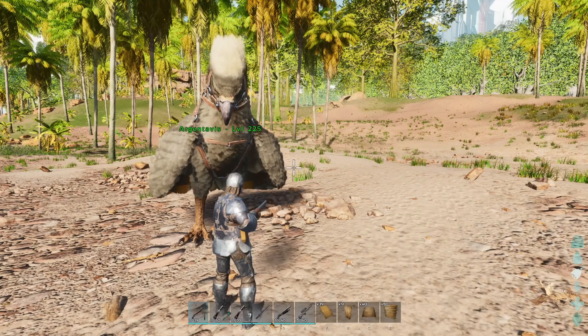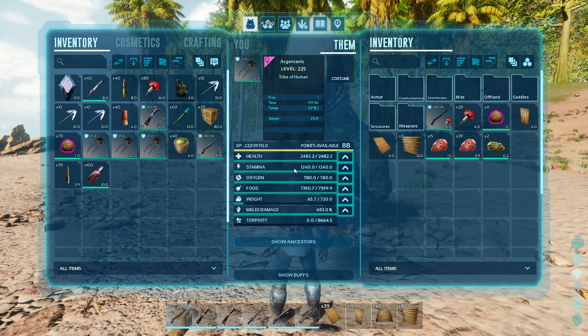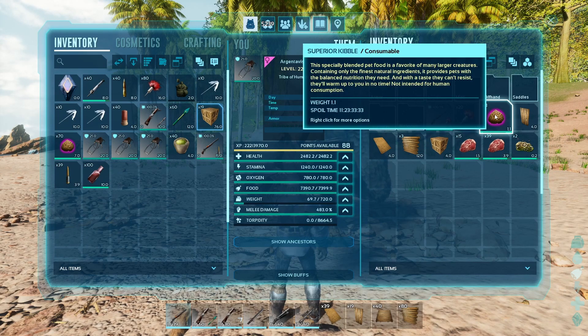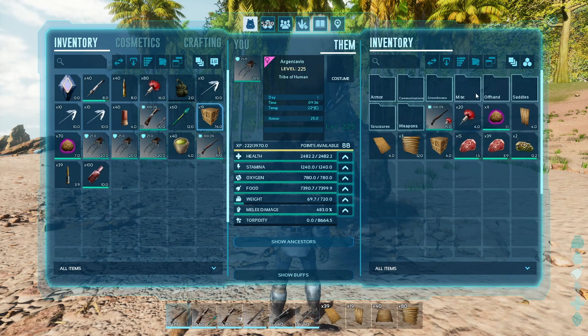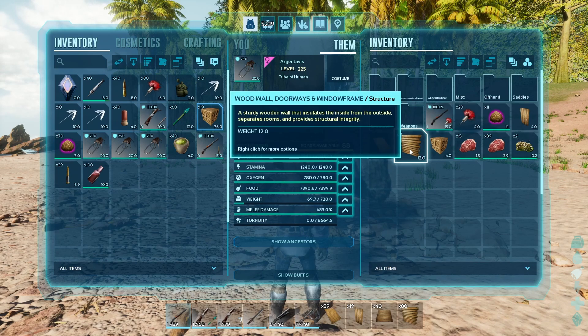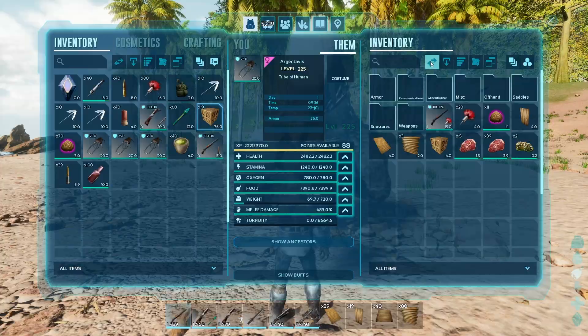Let's get right into what you actually need to tame this guy. It's very simple — all you need is a longneck rifle, 20 tranquilizer darts, and 11 superior kibble. You're also going to want to use a trap, because if not he'll fly away and it's hard to hit him. The trap is very easy and cheap to build: one wood door, a ramp, three walls, and a foundation.